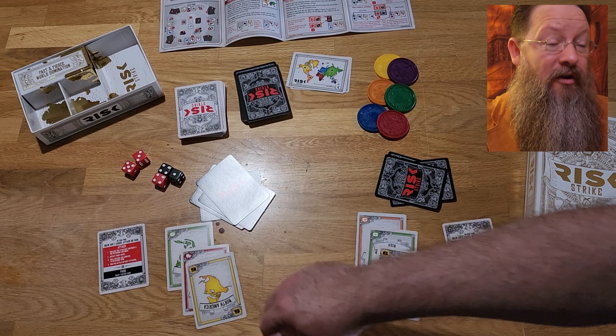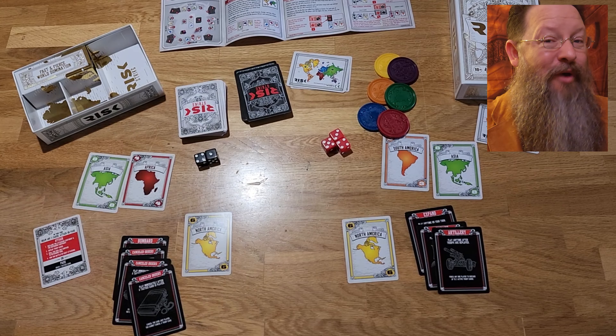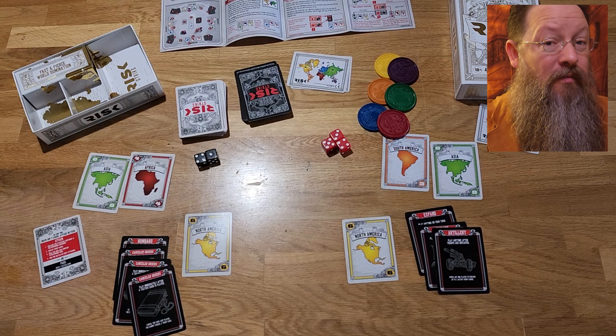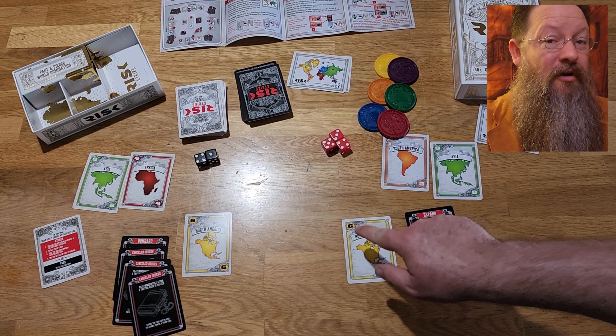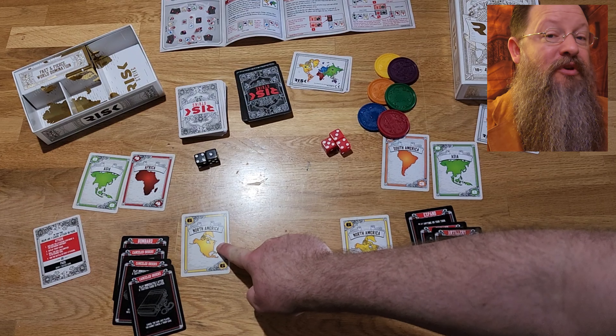On your turn, draw any two cards — two tactic cards, two continent cards, or one of each. Then choose to either attack or pass. If you pass, draw one final tactic card and your turn ends.